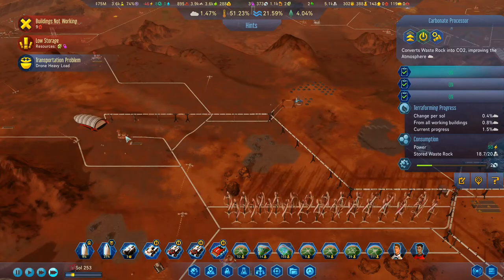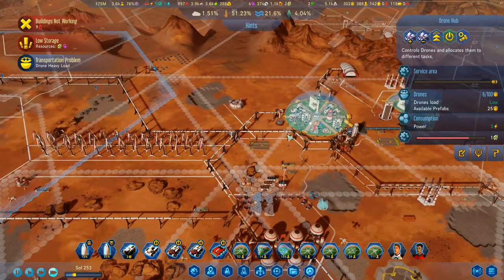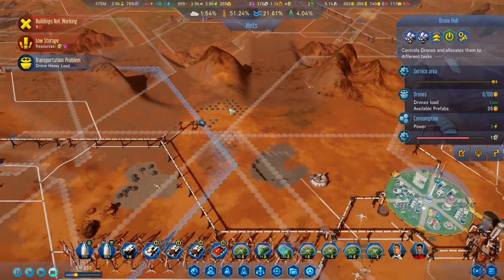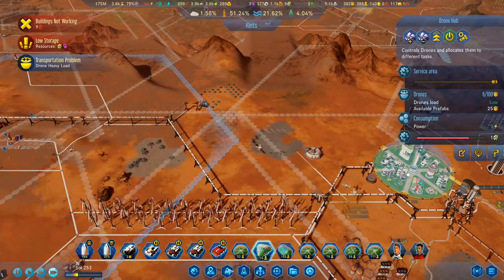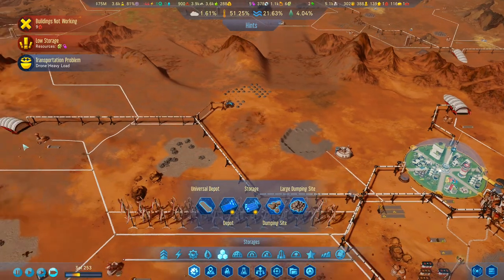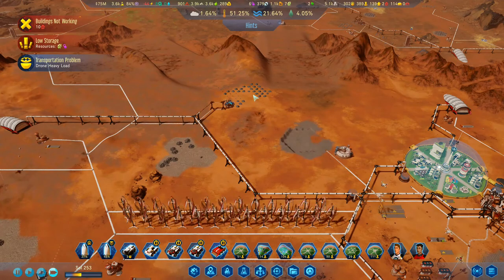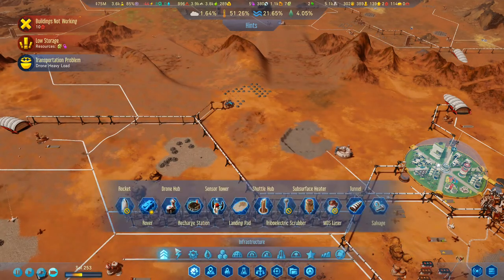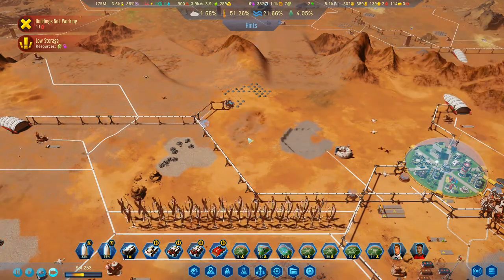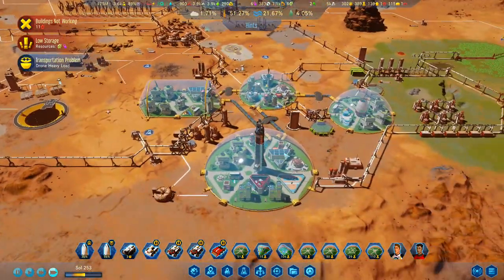Waste rock coming out of the pit here, plus waste rock coming out of all of the water extractors as well, and slowly dealing with all the water extractors. The problem is I've got that water extractor there but it's not really covered by a drone hub. So I'm going to put one in there — it's right next to that, and that's going to deal with the waste rock. I'll put a drone hub in there — that will cover that zone right there and then I'm not going to have to worry about it.